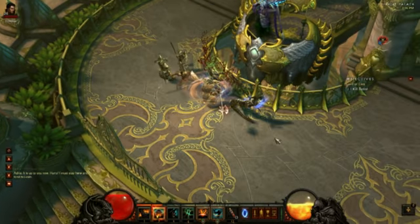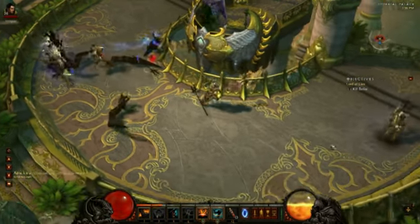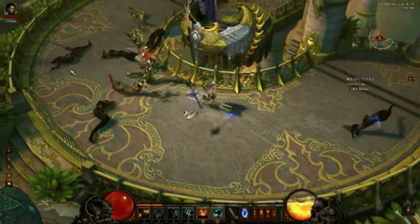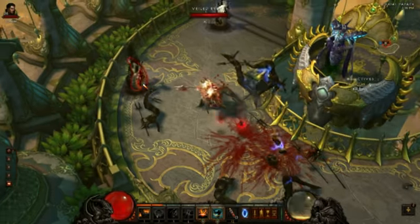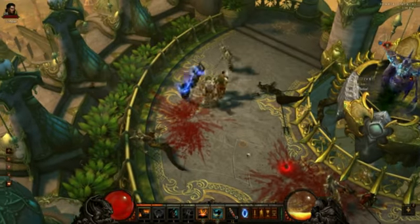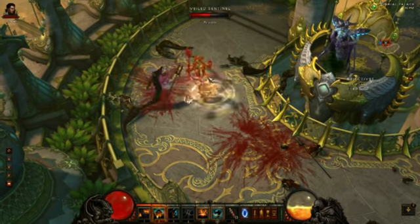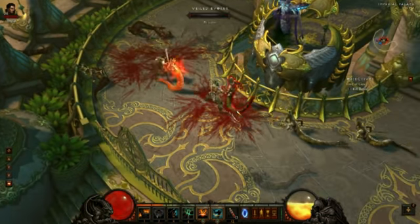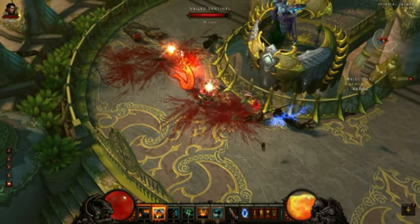First, the minion fight — that's this one. You should try to kill the casters before you kill the warriors. The casters are notable for not having a spear and for having skulls on their waist.